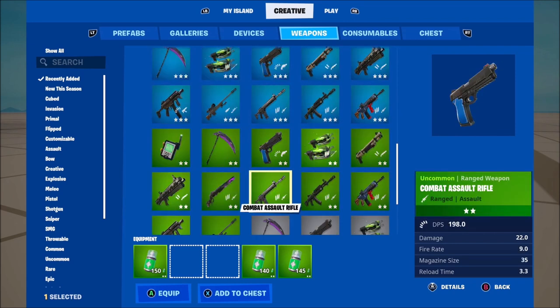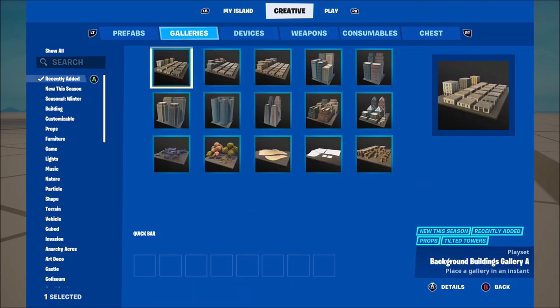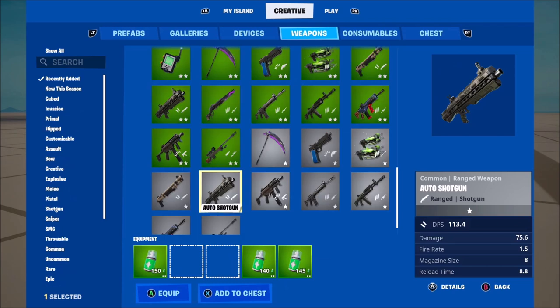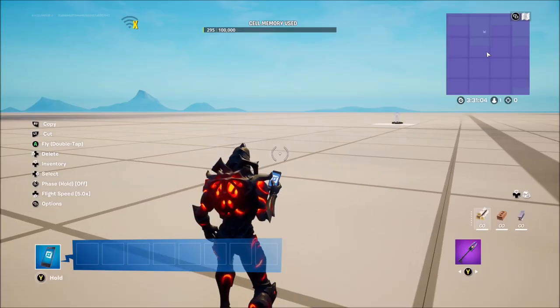There are a few other new things but I'm not going to go over them — we've got no new devices, no new prefabs other than the city stuff I've already covered. So it's just new weapons and new consumables in this recent update.